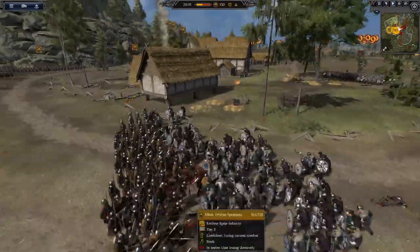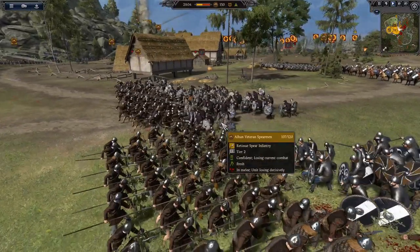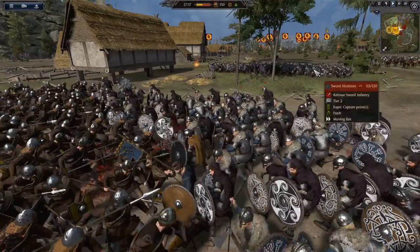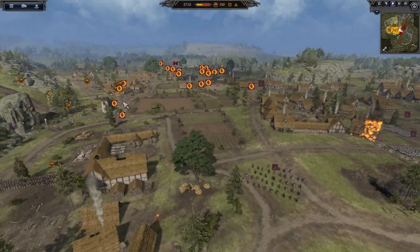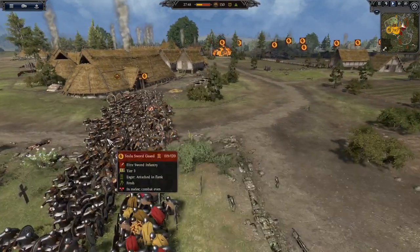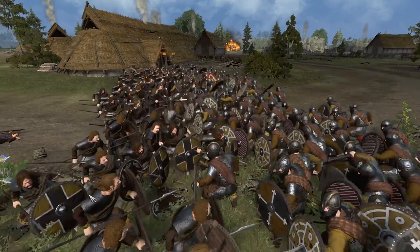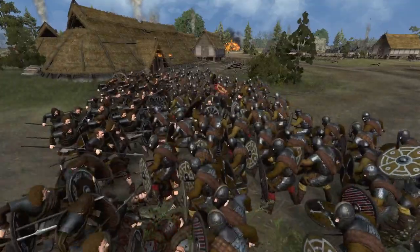Here's gonna be the first clash of infantry - we've got some Danelaw mailed swords against veteran spears. Very nice. As I said, swords should beat spears so it should be okay. Against veteran Alban spears and it looks like we've got another unit coming in. They had a really cool square shield - I kind of like that. They're losing decisively - the armored shiltron, no surprise.